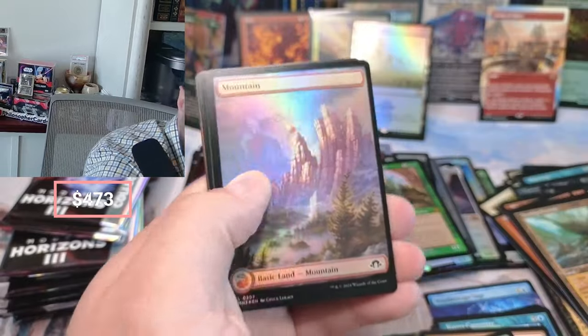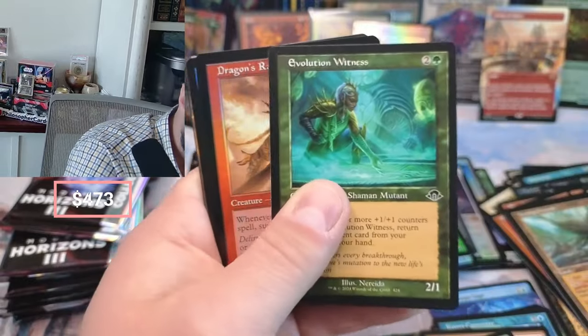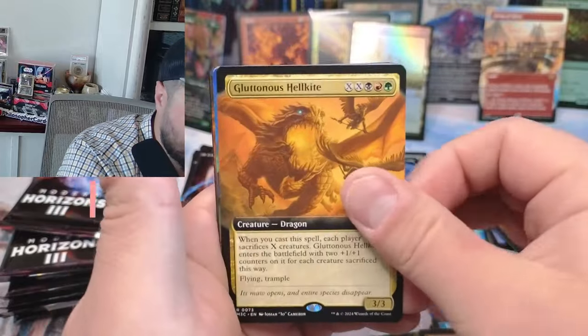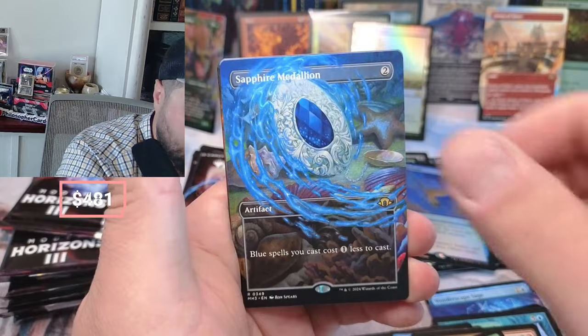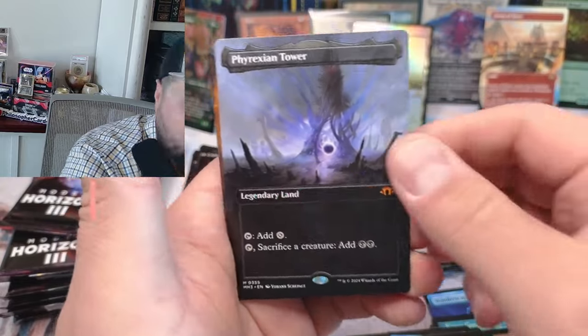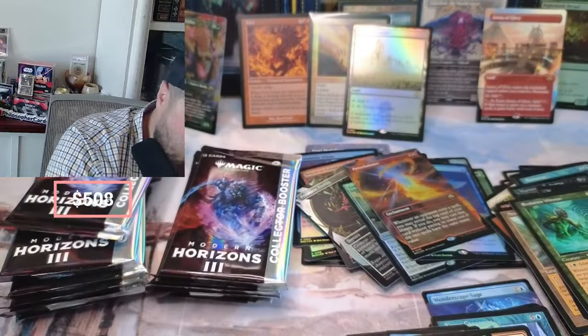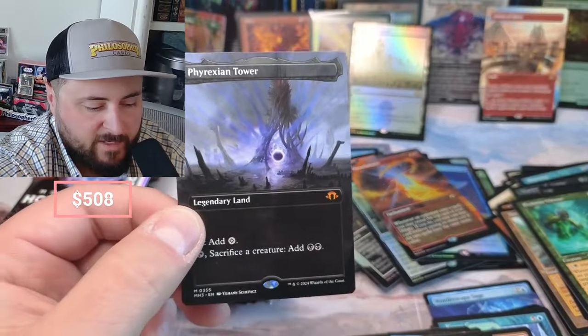Marionette Priest — Marionette's like a buck fifty. Dragon Rage, everybody likes a Dragon Rage. Flute of ness. Another Sapphire — Sapphire is what you want to hit, there we go! And a Power Balance. I don't really like Power Balance guys, but we did pull a Phyrexian Tower — that's pretty awesome.